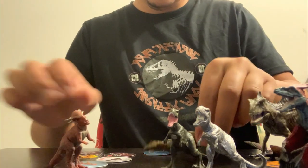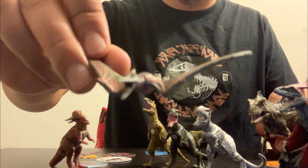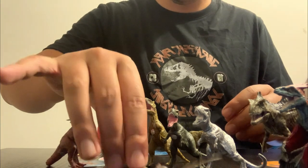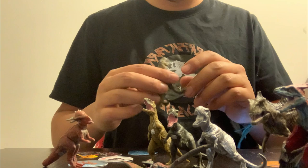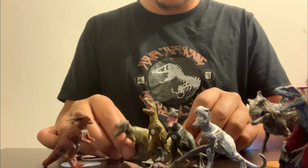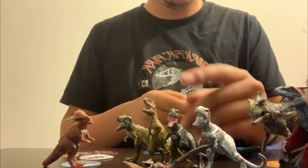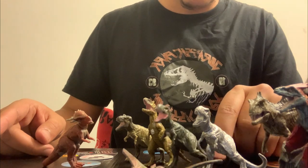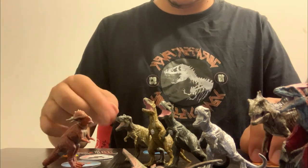We also have a Pteranodon — I don't really consider myself a fan of flying reptiles, but here it is. And last but not least, the great Tyrannosaurus Rex. So my Captive collection so far has three T-Rexes: the silver T-Rex which is the rare one, Big Eaty, the Dimetrodon and Stegosaurus, and the T-Rex — which I suppose is meant to be Rexy.